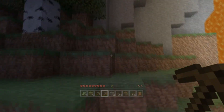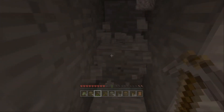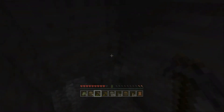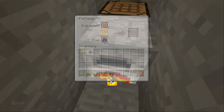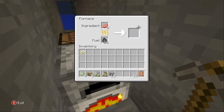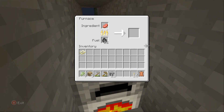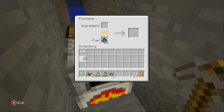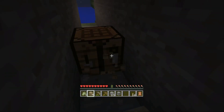Let me get some more cobble and dig into the side of this mountain to set up a little camp. In hard mode, I think hunger might run out quicker — but don't take my word on that; this is my first time playing hard mode. I got some beef, and I also need to collect the leather — I'll need that for books later on, and of course books are needed for bookcases for an enchanting room.